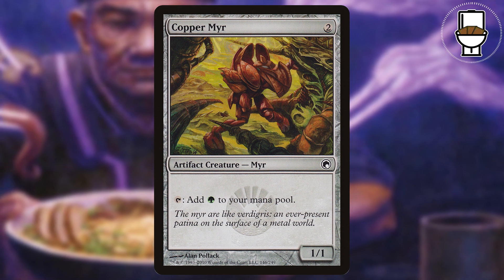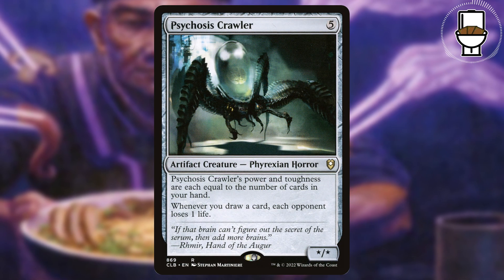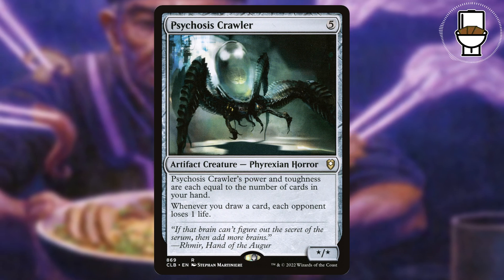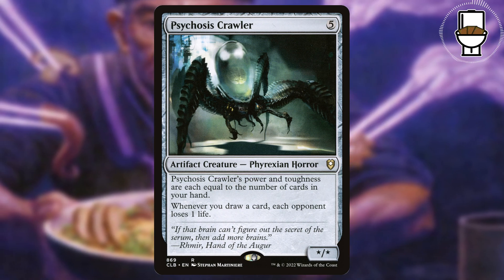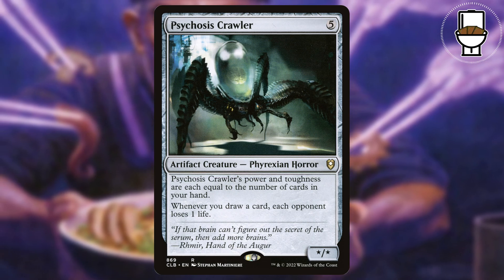But let's not forget the best creature in the deck — well, in my opinion — Psychosis Crawler. This 5-mana star/star artifact creature has opponents lose 1 life whenever we draw a card. So with this and Baba out, each opponent will lose 6 life whenever we activate her ability.